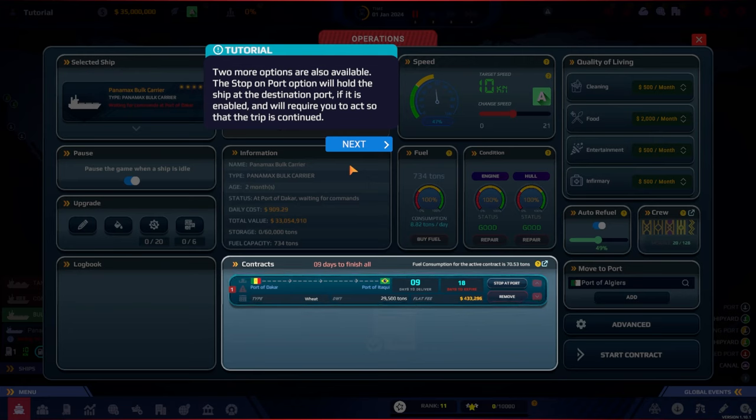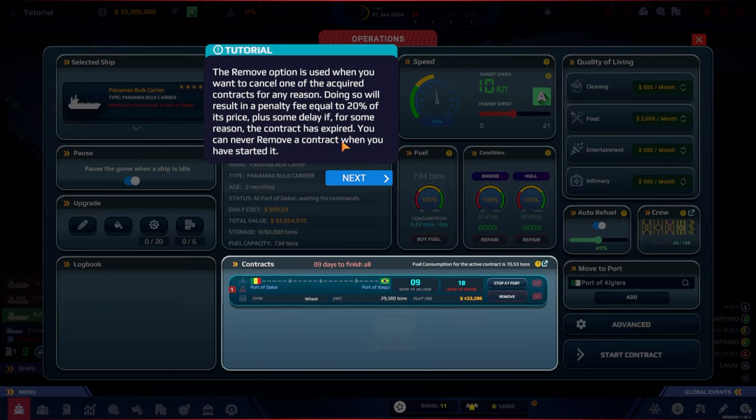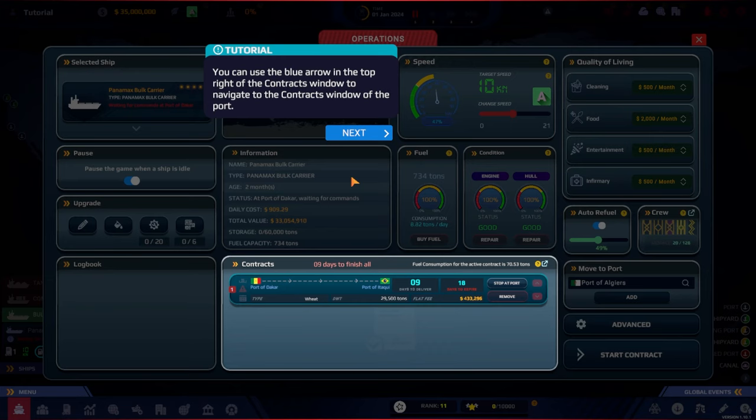The stop-on-port feature is great because when traveling you might reach a destination port with additional contracts available to pick up — without a pause, you could miss out on revenue. That will definitely be enabled. The 'remove' option cancels an acquired contract for a penalty fee equal to 20% of its price. Once you have started a contract you can never remove it. You can also use the blue arrow in the top right of the contracts window to navigate to the contracts window of the current port.